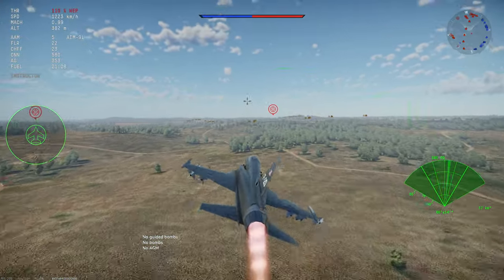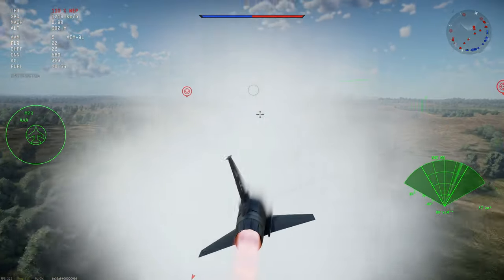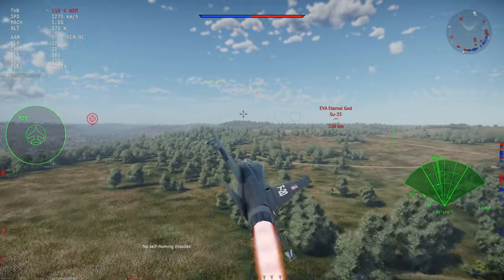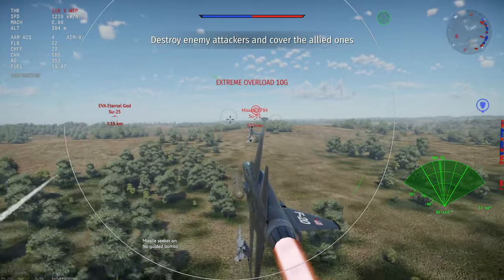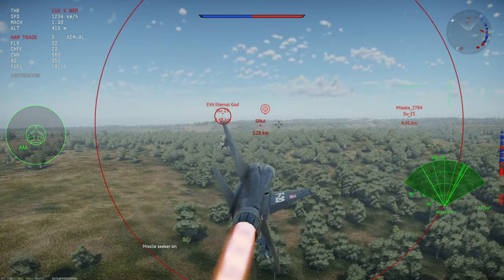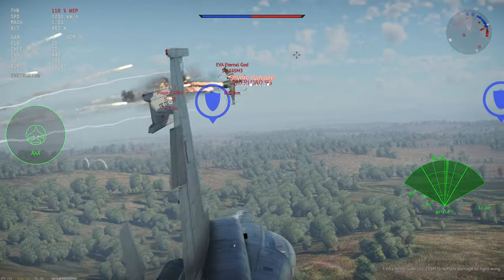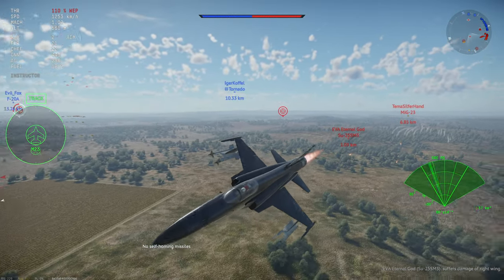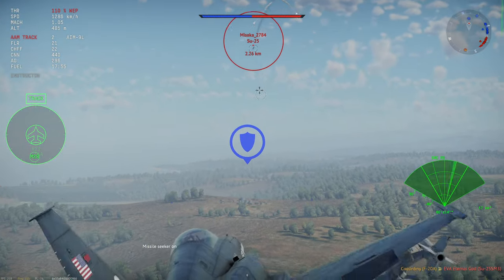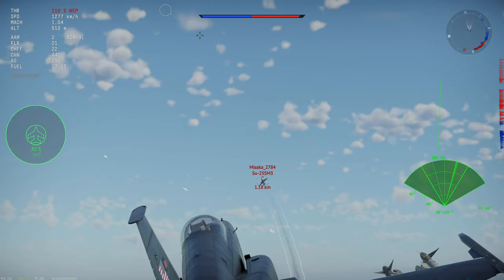Too close for the AIM-9L. The chungus cannon — the 30mm — is on this thing, and at ground level we are still flying above Mach 1 and gaining speed very easily even with it equipped. We have a few enemies here. Severe damage on one — nice. MiG-23 behind me; should be able to outrun him. Catching up to an Su-25 — I think they have IRCM making it hard to lock, so I'll save my remaining AIM-9Ls for the MiG.